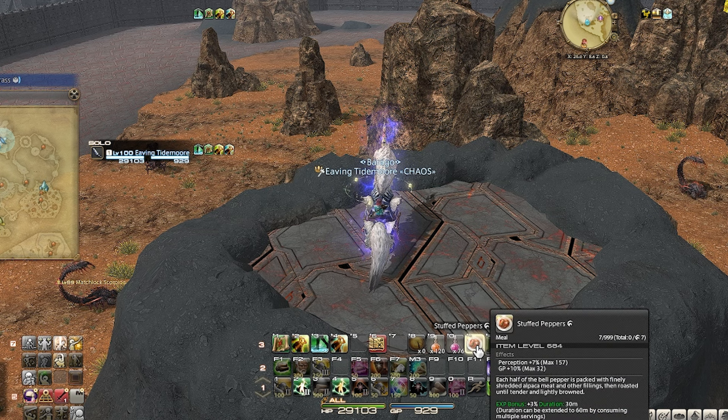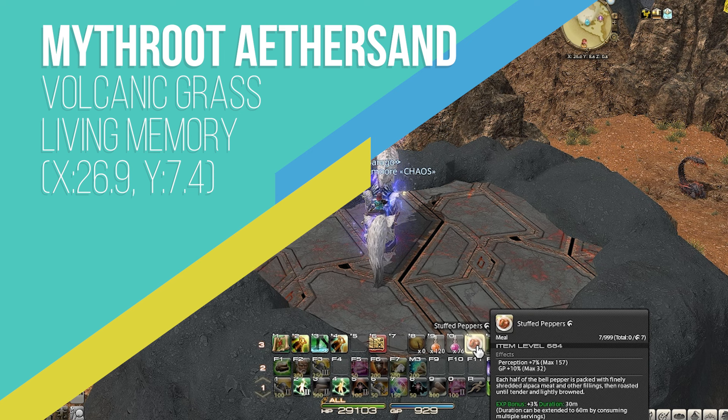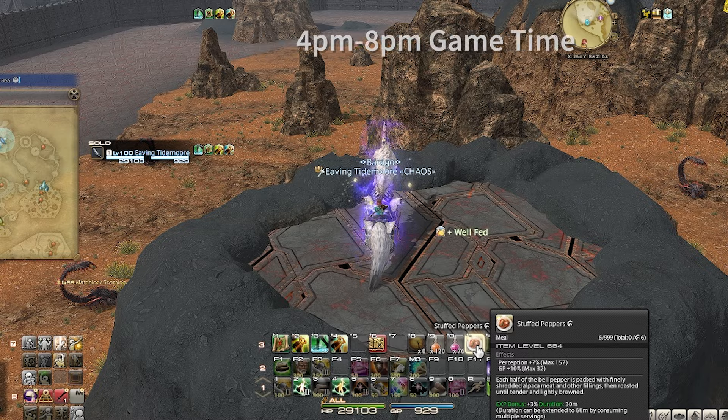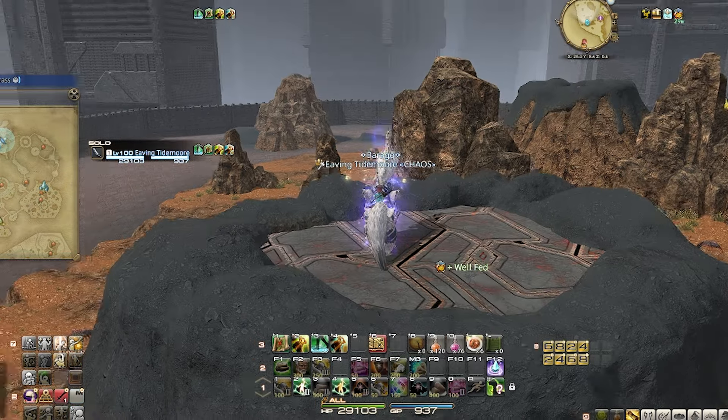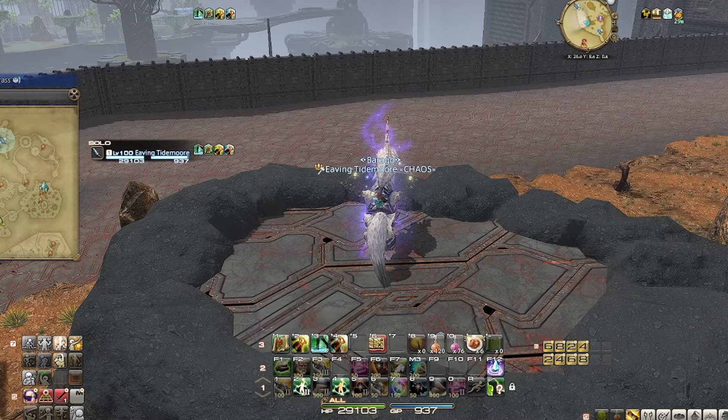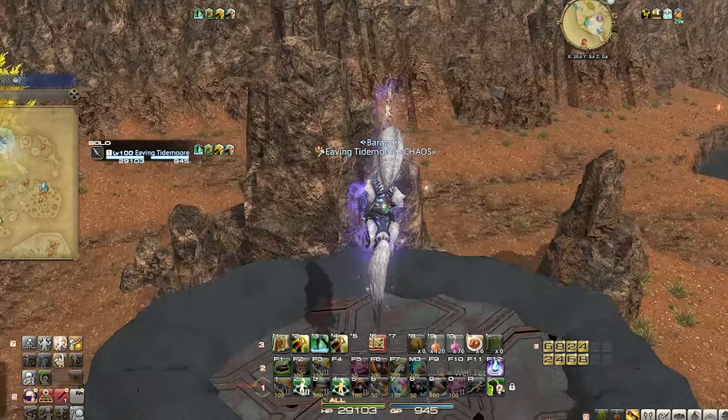The first ether sand we'll be farming is the Mithru ether sand. We can find them by farming the volcanic grass collectibles on a botanist in Living Memory. The nodes are time-sensitive and only spawn between the hours of 4pm and 8pm in-game time. During this time frame, you can collect as much volcanic grass as you want, and I'll go over how to get the most in the time given.